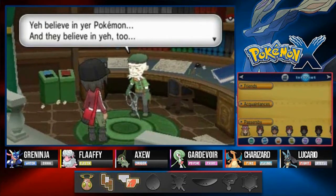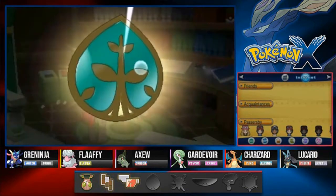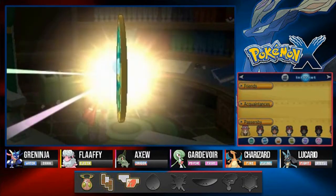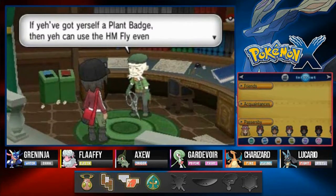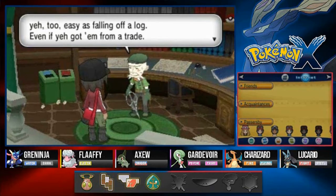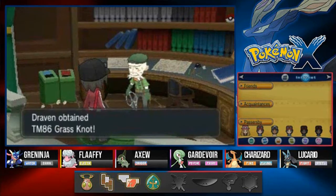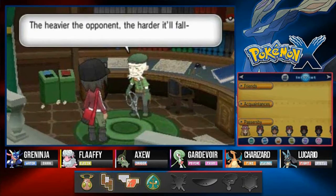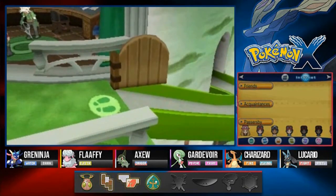Ramos says: 'Believe in your Pokemon and they'll believe in you too. Mighty oaks from little acorns grow — go on then, you've earned it. Here's your own Plant Badge, Sprout.' I love the puns. You got yourself the Plant Badge — you can use the HM Fly, and Pokemon up to level 60 will listen to you, even ones obtained from trades. He also gives us the TM for Grass Knot, which works on heavier Pokemon. There we go — we have defeated our fourth gym leader!